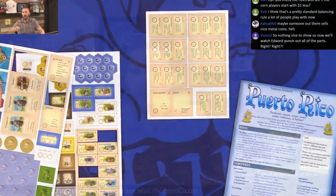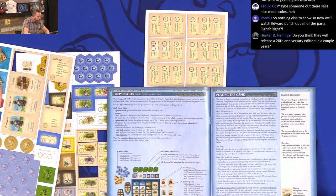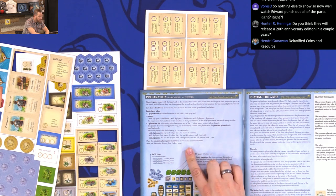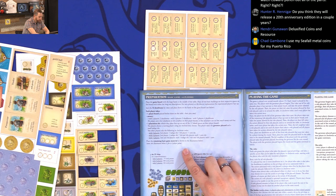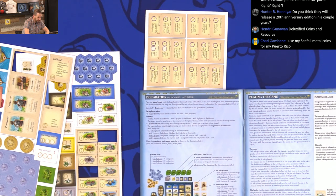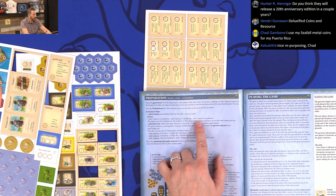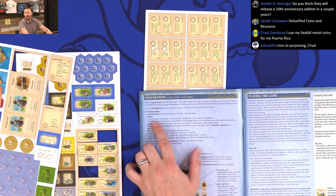For prep — let's see, player board there, plantation — here we go. Looking at the amount. Three players, two doubloons before three, and with five, four — the player store there. Nope. It does not change anything with that, Kurt.